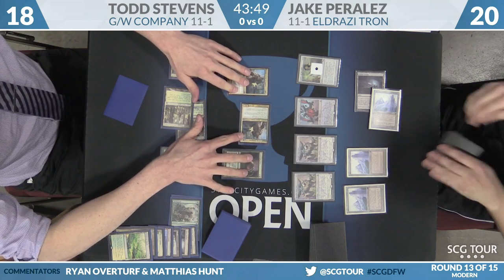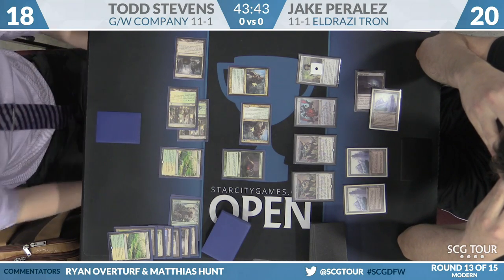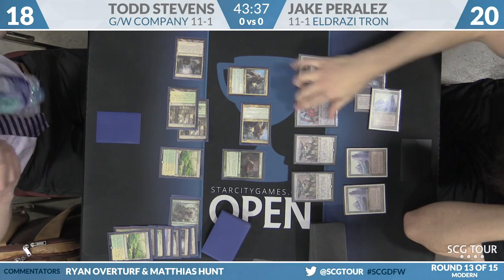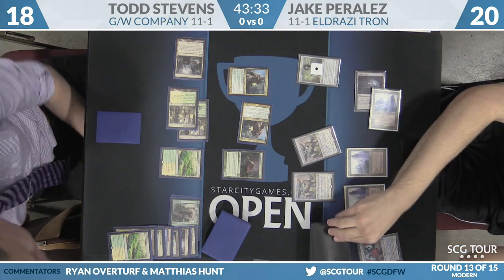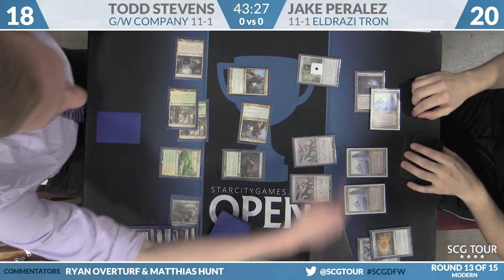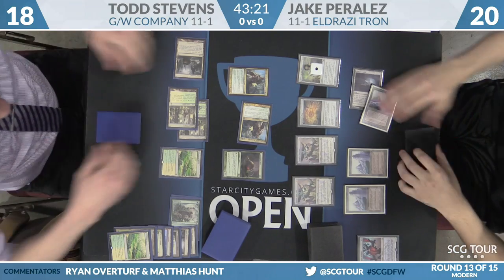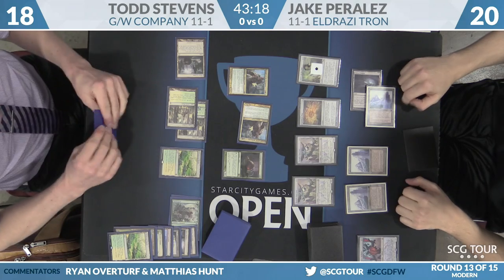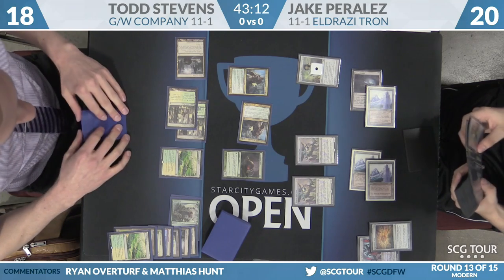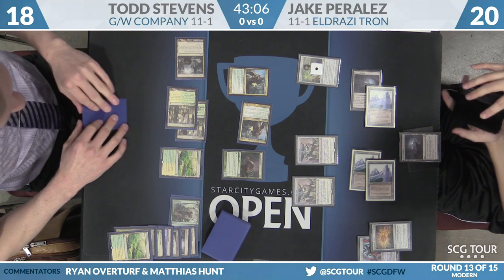Todd attacks with one of the Knights of the Reliquary. Seven lands in the yard means this is a 9-9. If Jake wants to kill it, it will take his entire team. Todd will draw two cards — probably not a go. Just throw the Mattery Shaper in front and it will replace itself. That's the play. What does he get off the top? It is Expedition Map. That's really strong — it goes into play. It actually does go into play; it gets countered by Chalice, but Mattery Shaper lets one-drops come into play. Jake can sacrifice it on end step. Finds an Eldrazi Temple, so he'll be able to cast some pretty expensive spells.